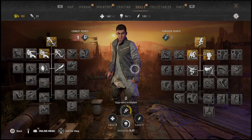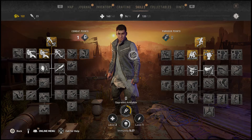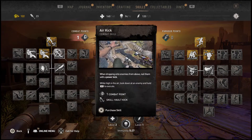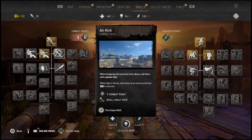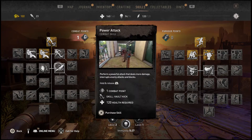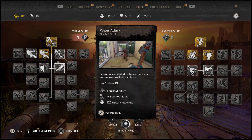All right, here we go. We're at the main menu screen - or I would say the inventory scheme or skill screen. Sorry about that. Let's see here. When dropping onto enemies - okay, we saw that earlier. What about this one? A powerful... Perform a powerful attack that deals more damage to interrupt enemies. Ooh, that should be good.